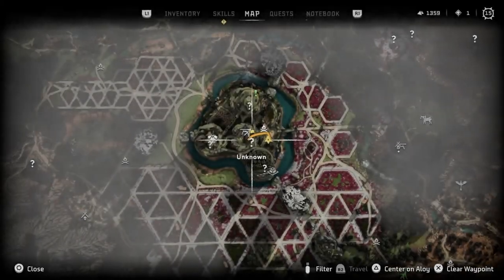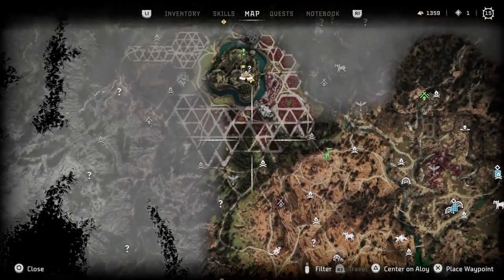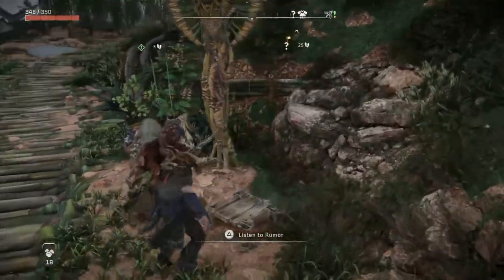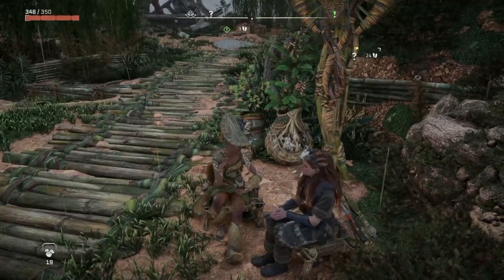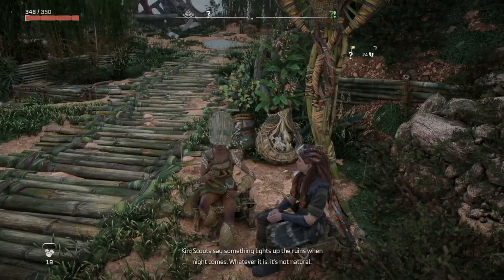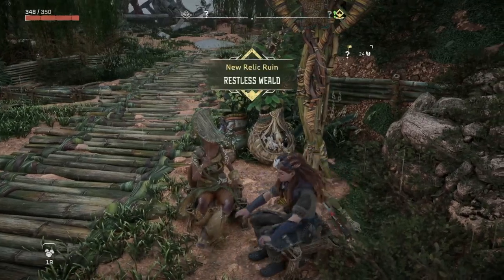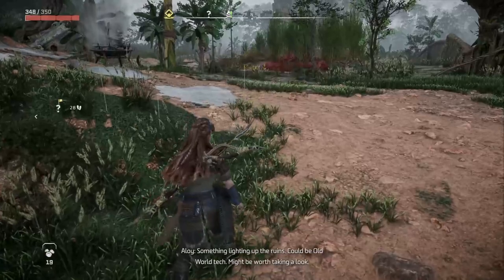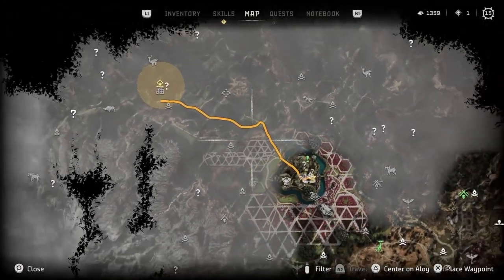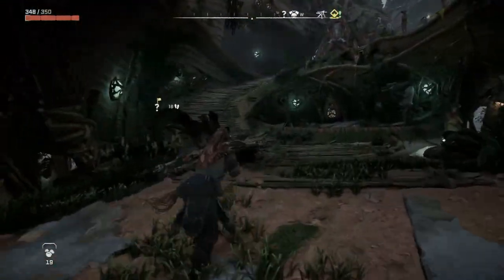We made it to Plainsong. Just ran all the way up here from down wherever we were. So now we're here. Try to talk to this person. Relic ruin. Interesting — there we go, that's something to do. We're probably just going to do the main quest for now, though.